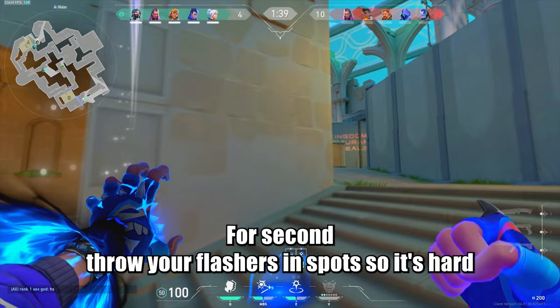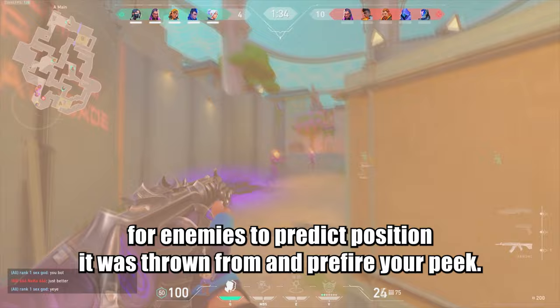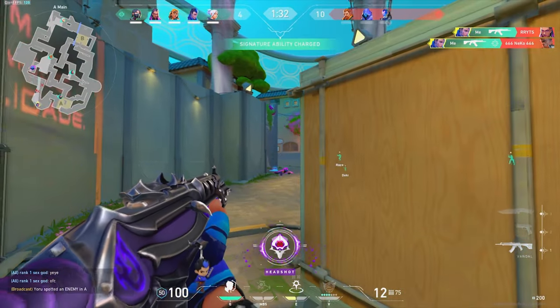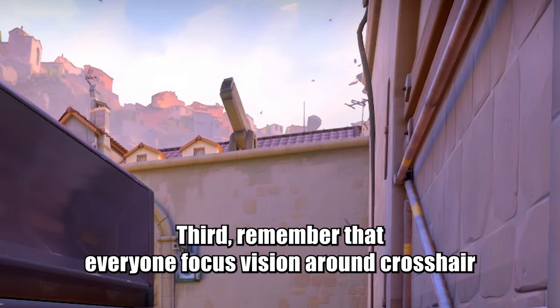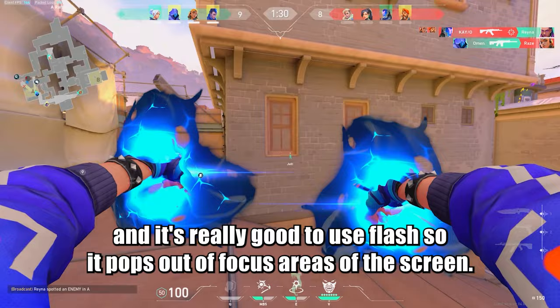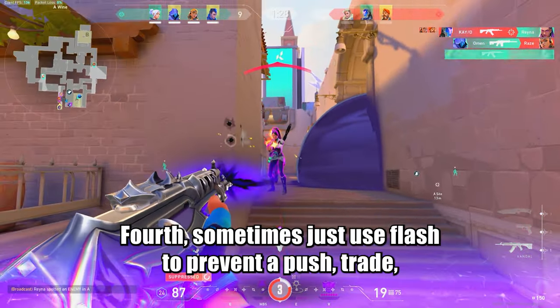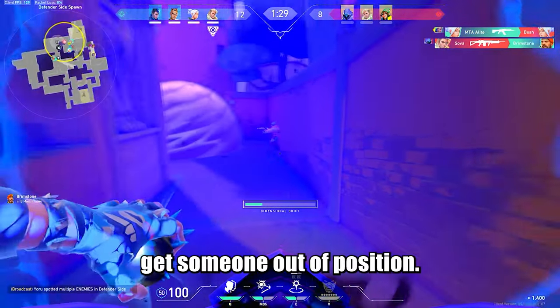Second, throw your flashes in spots so it's hard for enemies to predict the position it was thrown from and prefire your pick. Third, remember that everyone focuses their vision around their crosshair, and it's really good to use flash so it pops out of focus areas of the screen. Of course, sometimes just use flash to prevent a push, trade, or get someone off position.